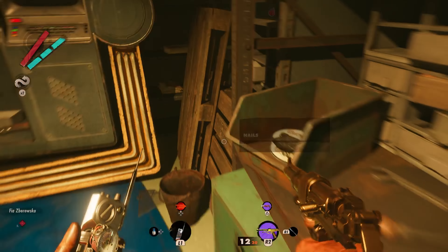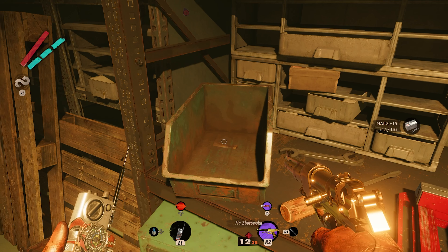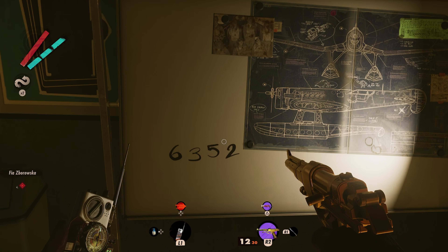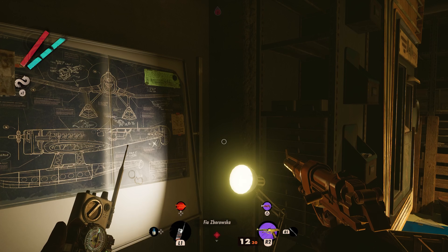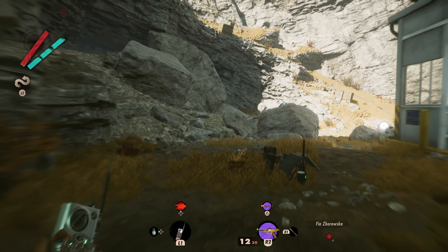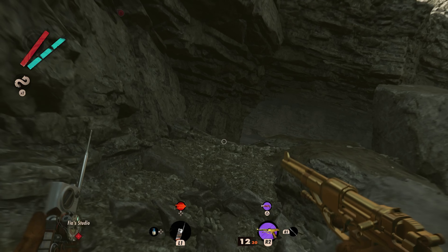Pick up the items you find in here, but pay special attention to the whiteboard in the room. While many whiteboards don't have anything useful on them, this one does — a code written on the board. You'll need to either write down the code or take a quick screenshot, as it changes with each saved game and therefore our code will be different to yours.